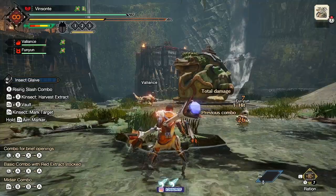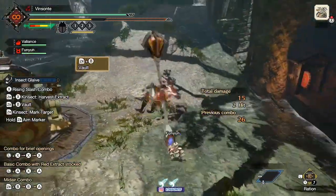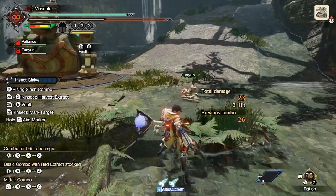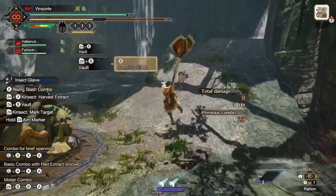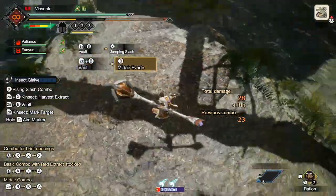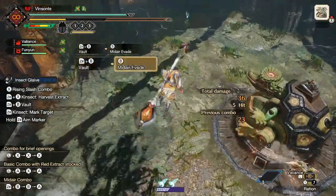So once in the air, you're in a vaulting dance state. Each bounce you can either do an attack, or you can do a mid-air invade. And if you want, you can still do a mid-air invade into an attack.